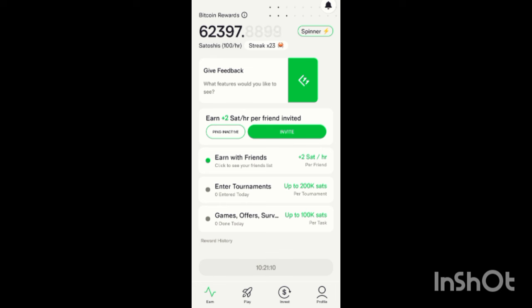What did I do to make this money? I did nothing much — it is very simple. I just activate my miner every day. After 24 hours you are expected to activate your miner again. As you can see, I have 10 hours left to activate my miner again — by 7:50 tomorrow morning I'll activate it.